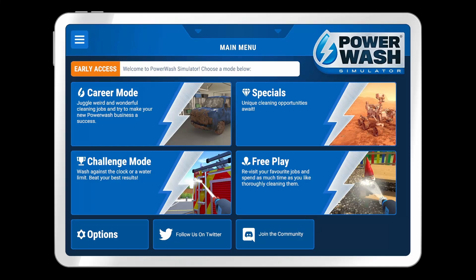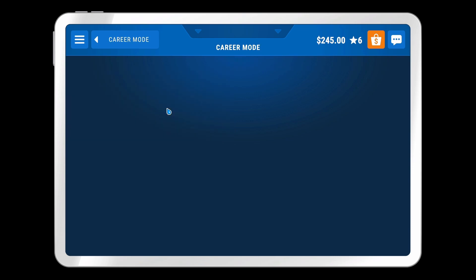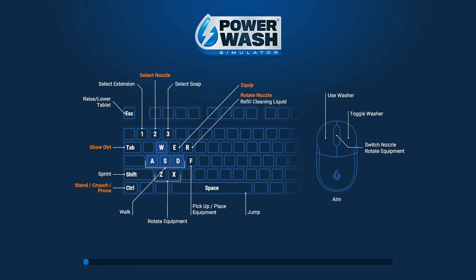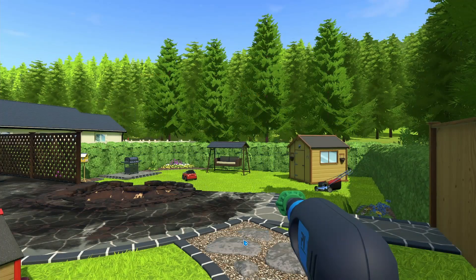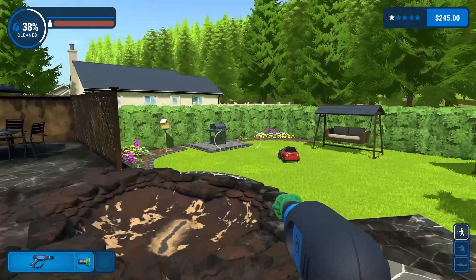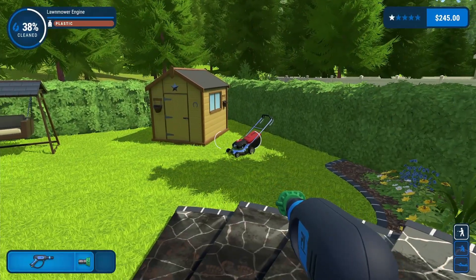Welcome back. We're going to continue on with our career mode in PowerWash Sim, continuing the job of cleaning the back garden. We're 38% done. Last episode we cleaned all the miscellaneous stuff in the backyard - the barbecue, the car, the birdhouse, the swing, the shed, and the lawnmower.